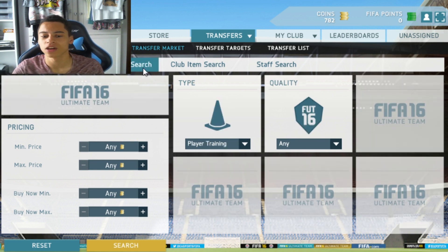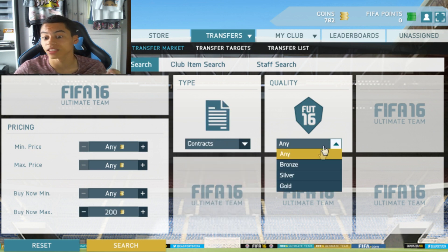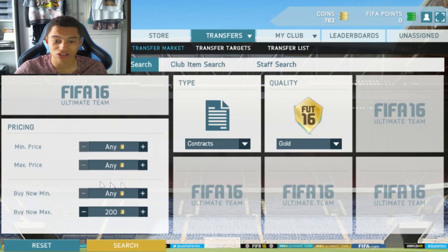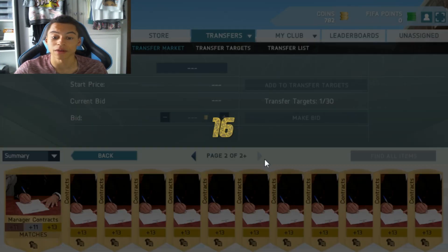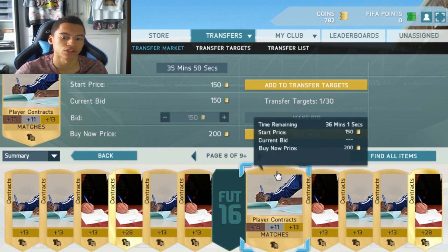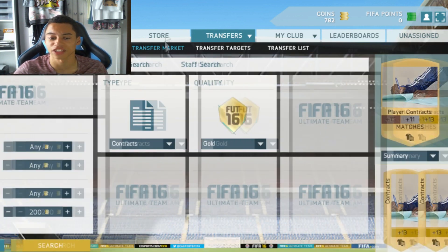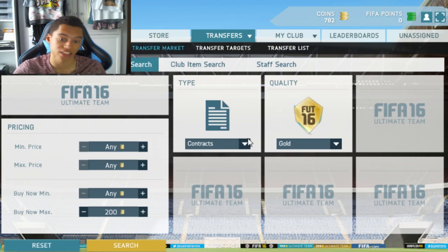The first thing about investing — people always go to consumables and think about buying contracts. But if you look at contracts, you could pick them up for 200 coins, but you're not going to make much profit. The most profit you're going to make is 100 coins per card, and that is nothing. So in my opinion, stay away from contracts.